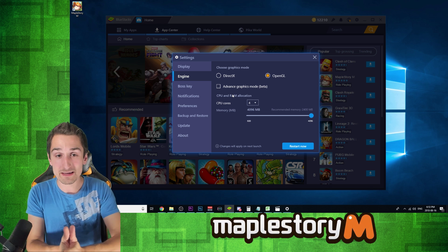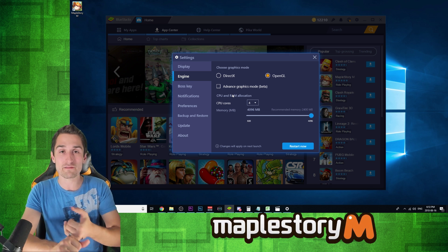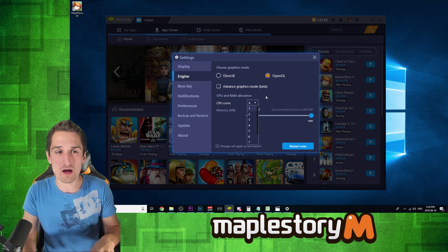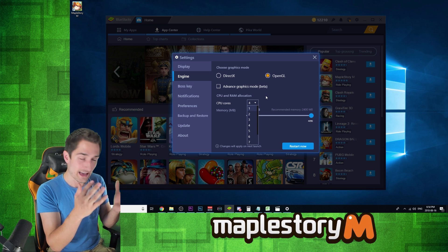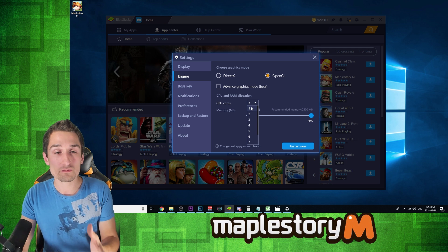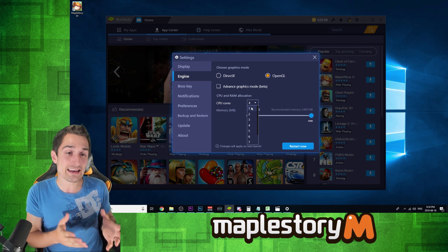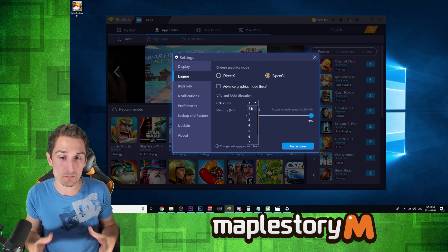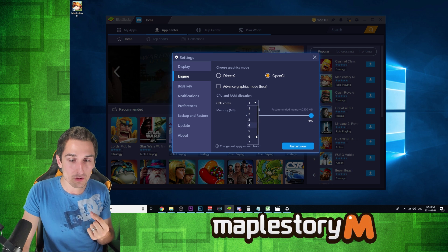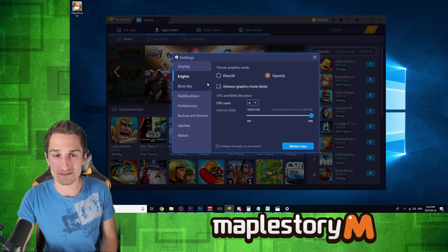Now let me remind you again: the settings in this engine page will do absolutely nothing if you don't have virtualization enabled. It's virtualization which allows BlueStacks to run basically as a computer within a computer — that's the concept of virtualization. Without virtualization, BlueStacks just runs like a regular program on your computer, limited to one core and limited in RAM. It's virtualization that allows BlueStacks to actually take advantage of what your computer has to offer.